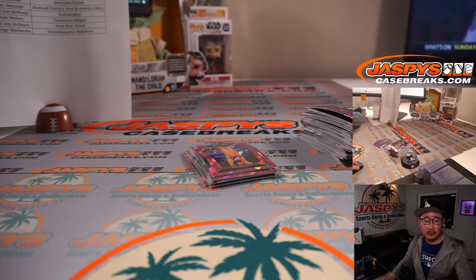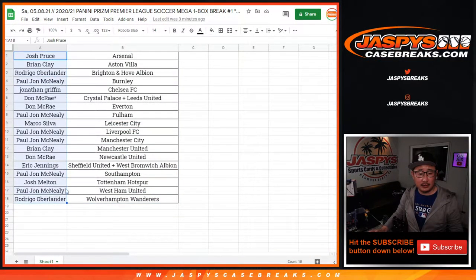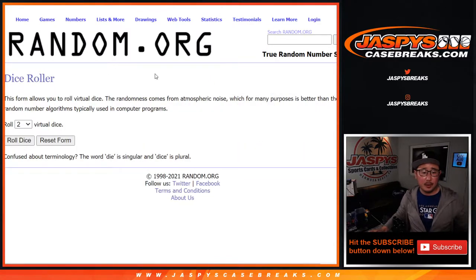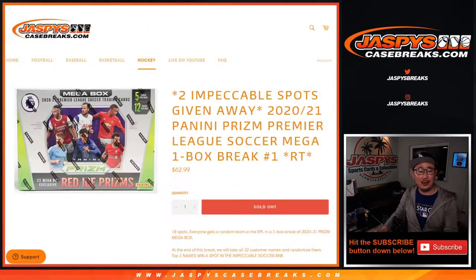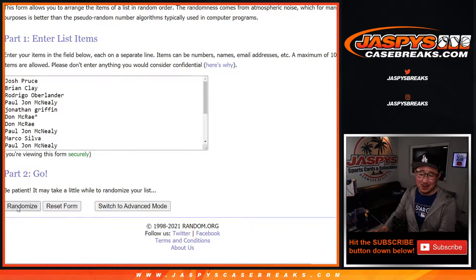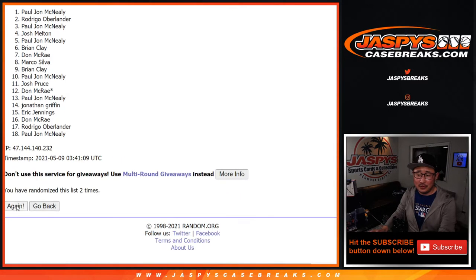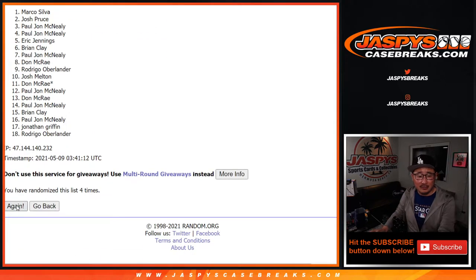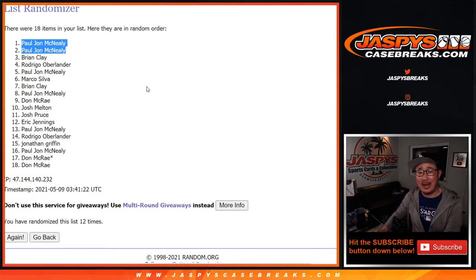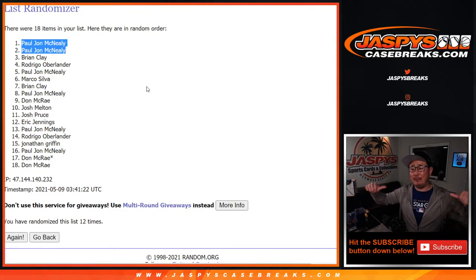Let's flip back to the list and grab everyone's names to see who wins those spots. After 12 times — wow — PJ with the sweep! You get both spots in that impeccable footy random number block break. I know my football, Ryan Golden.